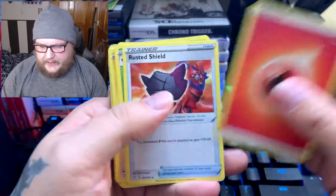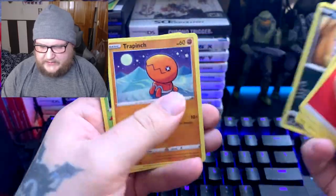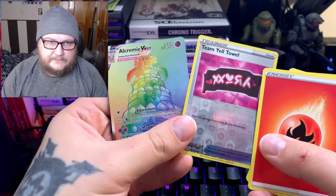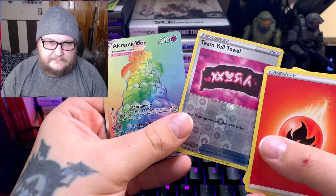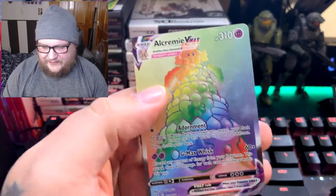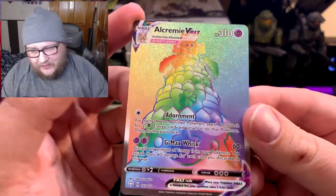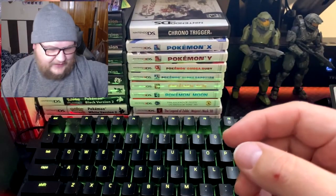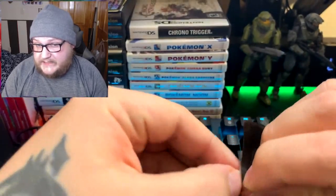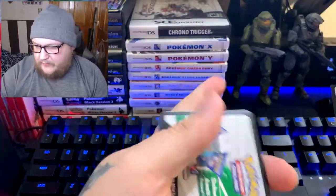We got Fire Energy. Rusted Sword, Thwackey, Ball Guy, Shinx, Koffing, Trapinch, Ralts, Chewtle. We got the Alcremie VMAX Rainbow card — that's awesome. Not the one I wanted, but I'm not gonna complain. I think we get one Shiny Full Art, so there's a chance of getting the Charizard. We still have a chance. Probably not going to get that card — I'm not going to bank on it.